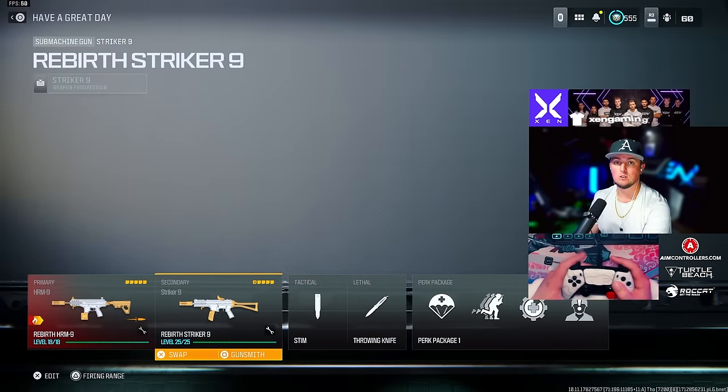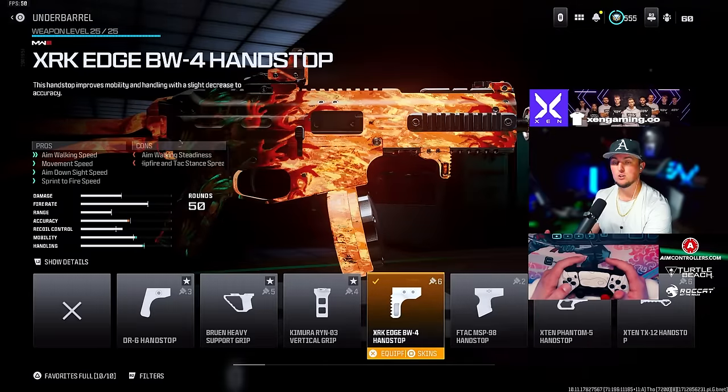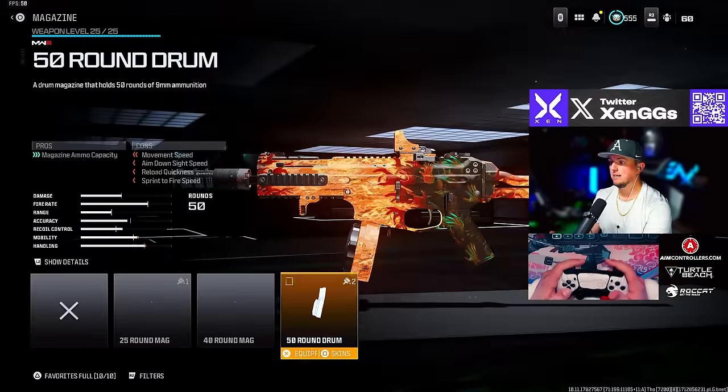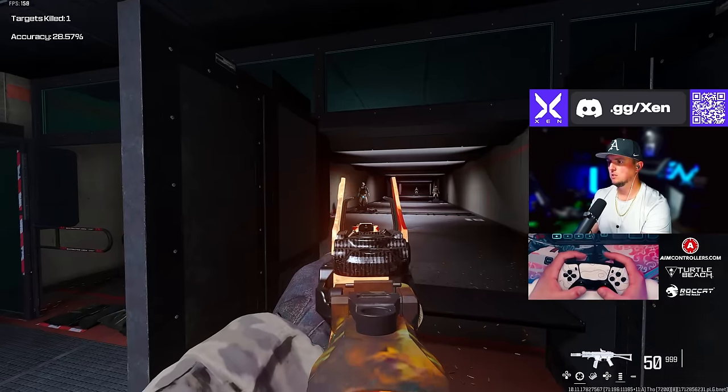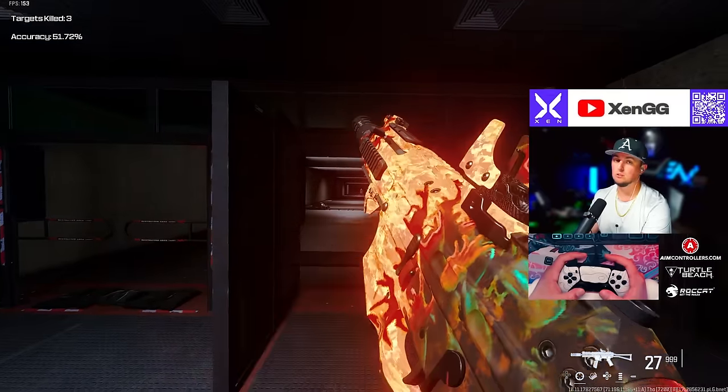Then we're going with the Striker 9. I'm going with the Zima 35 Compensated Flash, the XRK Edge Hand Stop, the Jack Glassless optic, the Lockman MK2 Light stock, and the 50 round drum. Here in the firing range, this one is insanely good too — love the Striker 9, absolutely fun to run.